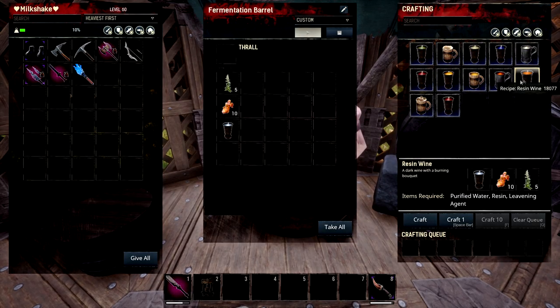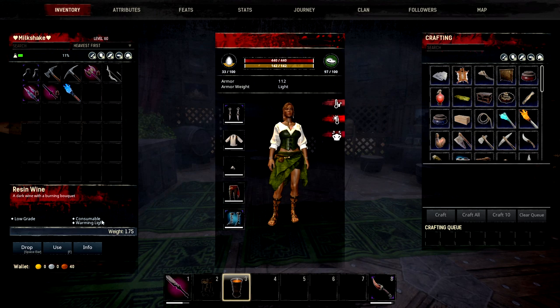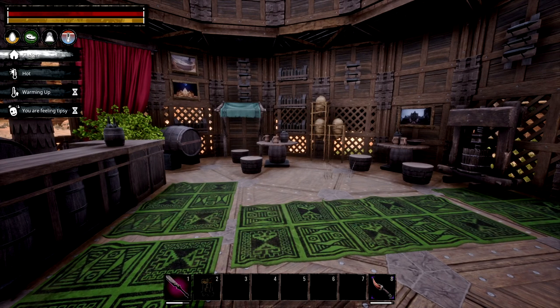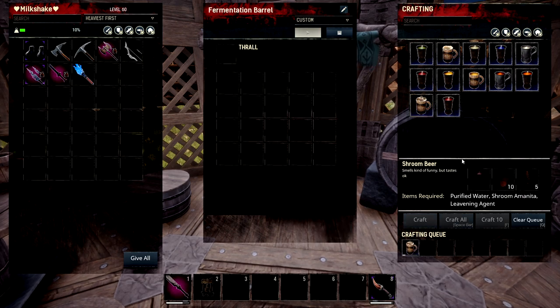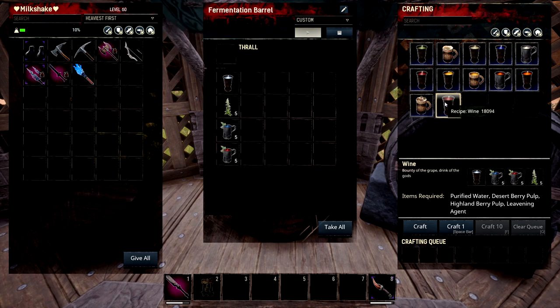Our next recipe is resin wine. You get purified water, 10 resin, and 5 leavening agent, and craft that up in the fermentation barrel. This one gives warming light — so if you only need a tiny bit of warming just to get your buff to soothing, consume this and it will heat you up just a little bit. Next is shroom beer: 1 purified water, 10 shroom amanita, and 5 leavening agent — another light warming drink.